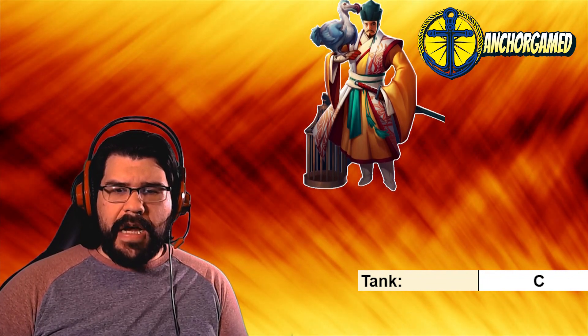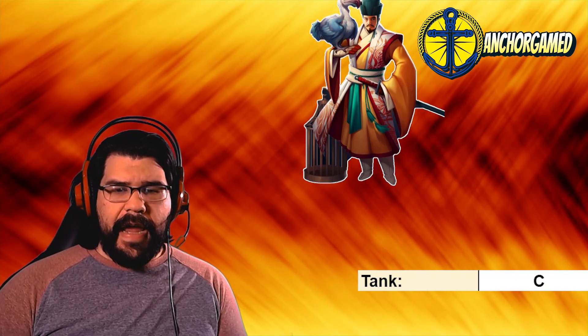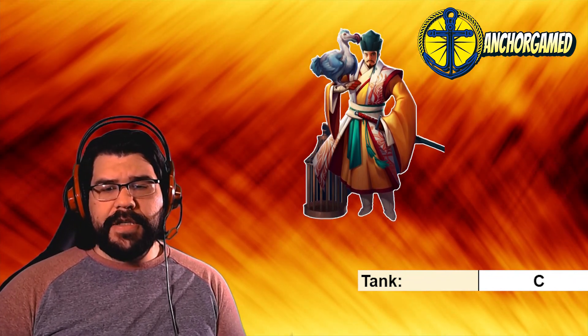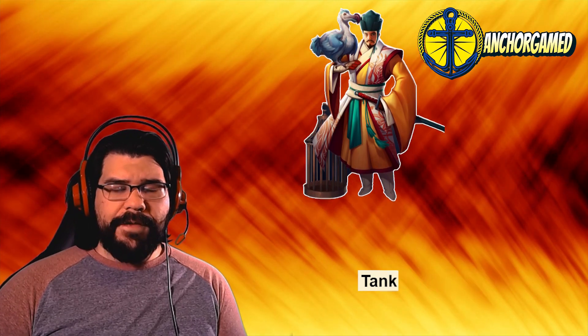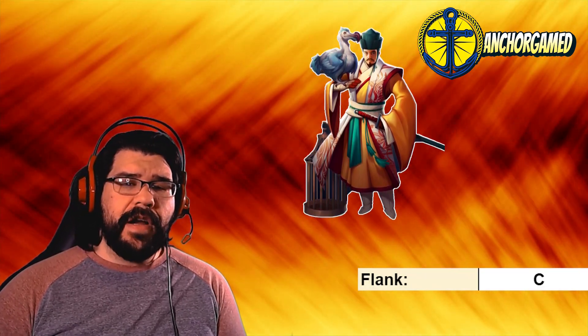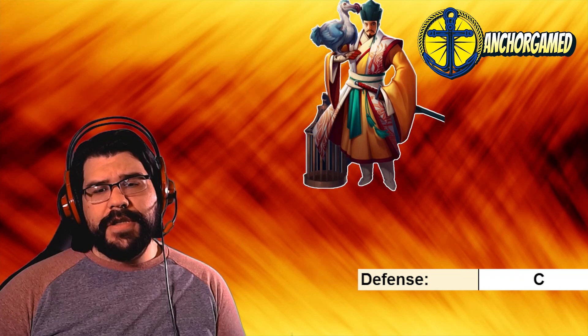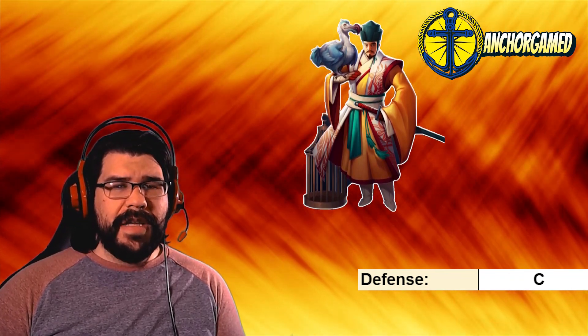Defensively, he is going to get a C grade. As far as the tank grade goes, he doesn't have the best stats, he's only hitting a single target, and generating mana over four turns on some random target just isn't a good situation. In the flank position he's going to get a C grade as well — fast speed, only hitting a single target, and stealing mana from some random enemy. In the wing, he is going to get a B minus. If he's going to be on defense at any position, it's probably best all the way in the corner, just dealing 275%.